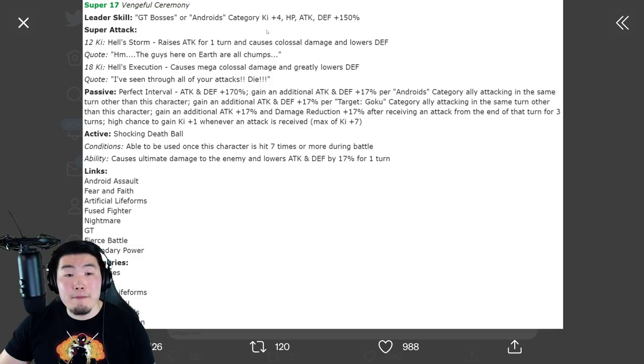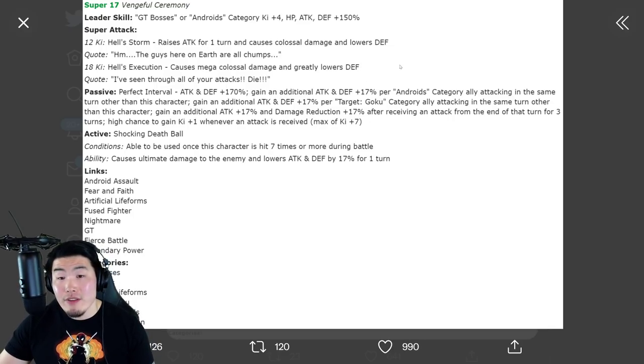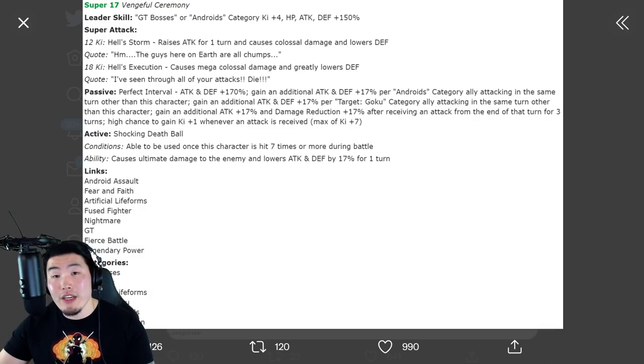The super attacks could have been better — it could have had some more effects like raising Attack and Defense. His passive looks really good, but it's kind of conditional. If you don't have the prerequisite allies, he's getting 170% Attack and Defense without the extra 17%. But 170% is still a lot — he's still going to have some really good Attack and also really good Defense, especially with the additional 17%.